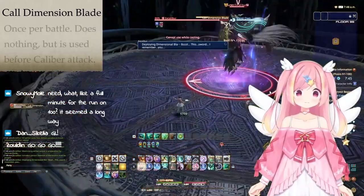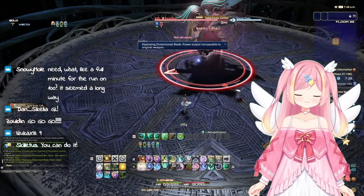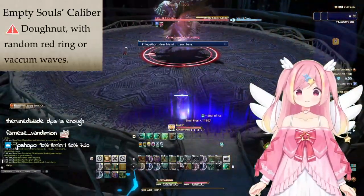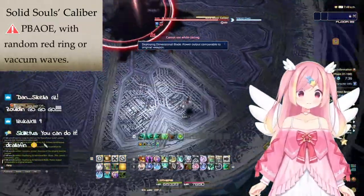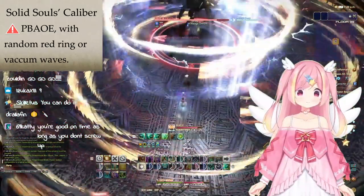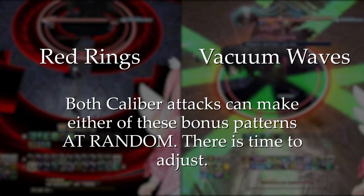Next, it'll use Cold Dimension Blade, followed by one Calibur skill at random. In future rotations, it will use a random skill without using this cast. Empty Souls Calibur is a donut AOE — you want to stand inside for this one. Solid Souls Calibur is a point-blank AOE — you want to get out for this one. Each AOE will also create a random additional attack, either red rings or vacuum waves, which you can adjust and dodge as necessary.